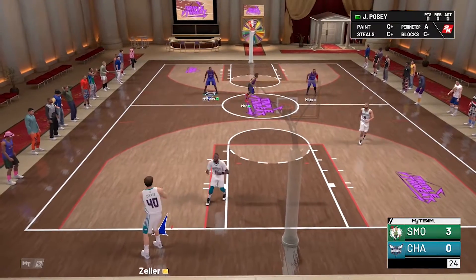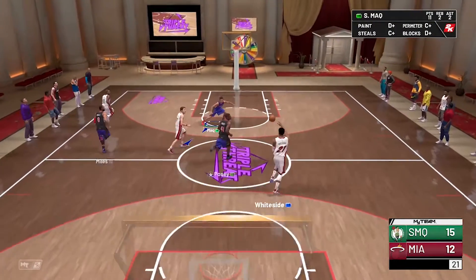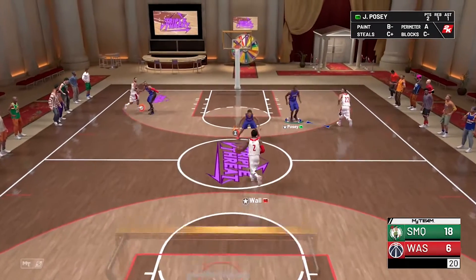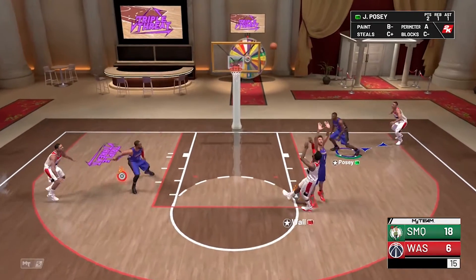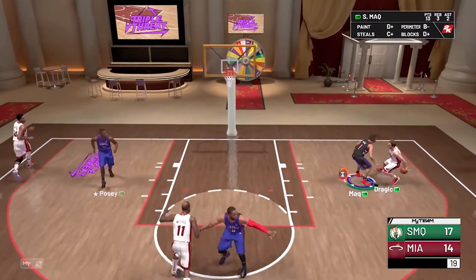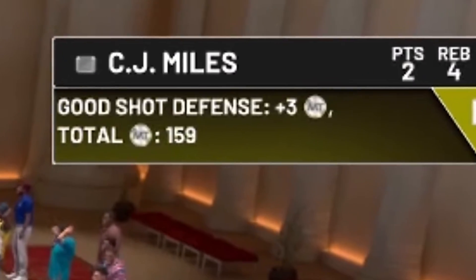On defense, what I usually do is play off-ball — this is for single player however. In multiplayer, play on-ball, because no one likes someone who decides to play off-ball defense online. Save that for single player. On-ball defense rewards you with more MT if you play good defense. If you notice on the top right, I play good defense against this player and once I contest the shot and they miss it or hit it, I get MT for good shot defense.